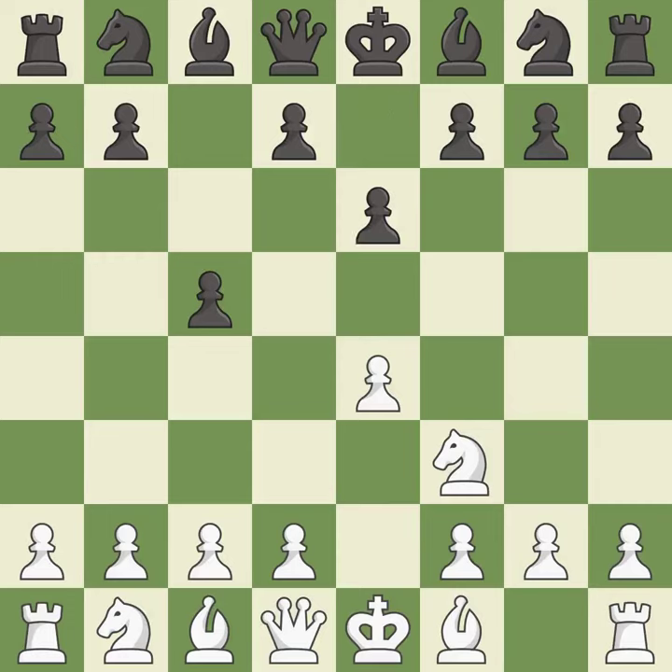E6 creates an opening for the dark-squared bishop and opens a new diagonal for the queen. D4 offers to trade the more important central d4 pawn for the c5 pawn in exchange for more control of the center and quick development. Cxd4 gives black two central pawns versus one central pawn for white.